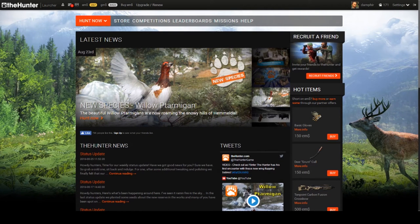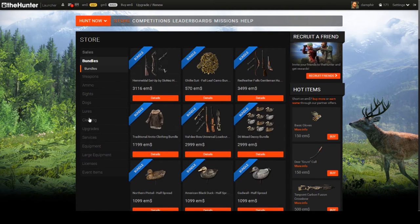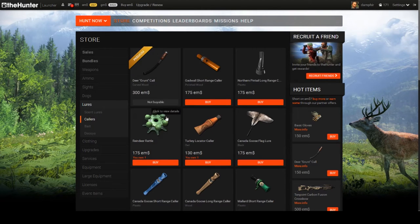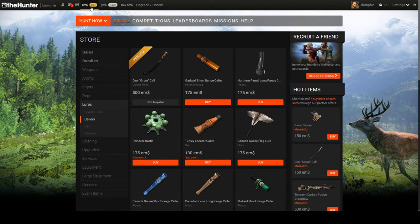The Hunter is a free-to-play game. There are a few benefits if you decide you want to start as a new player. Here's the coupon code I have that will get you some free stuff — a moose call and a range finder. The range finder in the store costs 250 EMS, which is two dollars and fifty cents, and then you get a moose call which is two bucks.